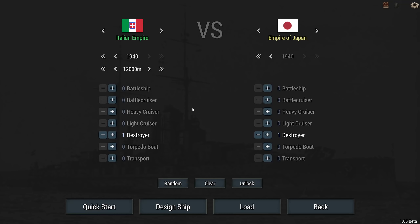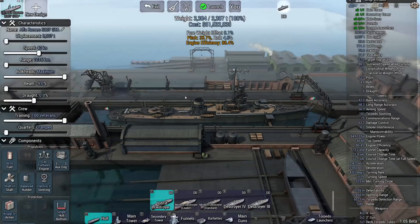Hey guys, Stealth here. Welcome back to more Ultimate Abnormal Dreadnaughts. Today, as you can see from the title, we're facing off the Alfa Romeo against Toyota in an Italian versus Japanese destroyer battle. I'm going to let the AI handle the ships themselves, but I have designed them. Let me show you around.